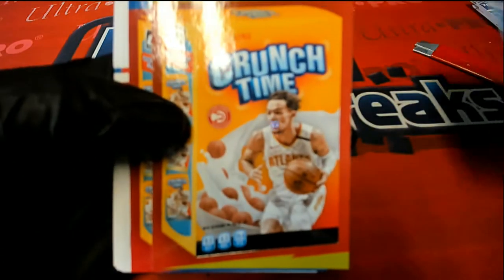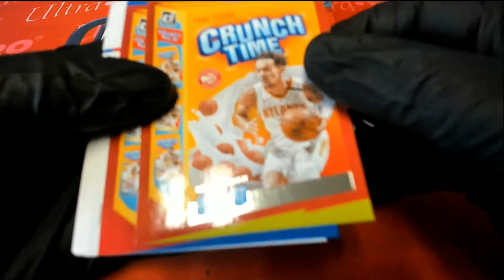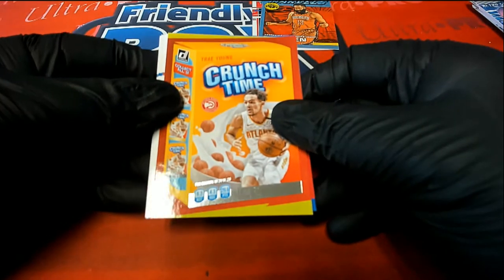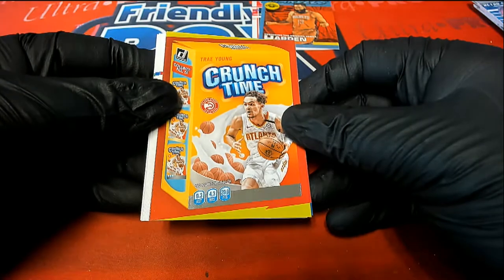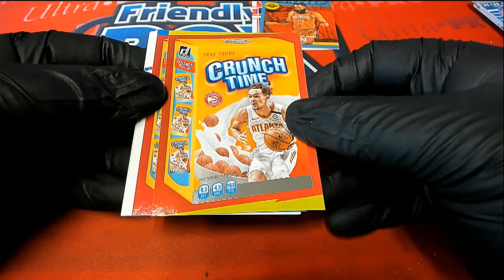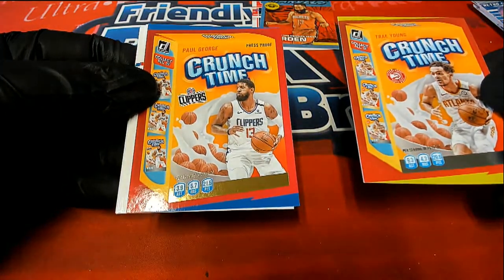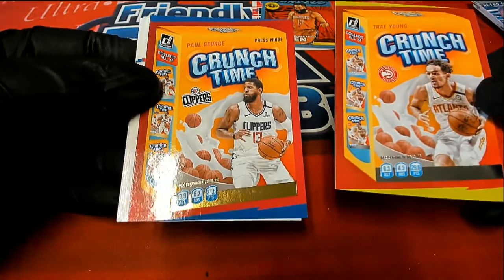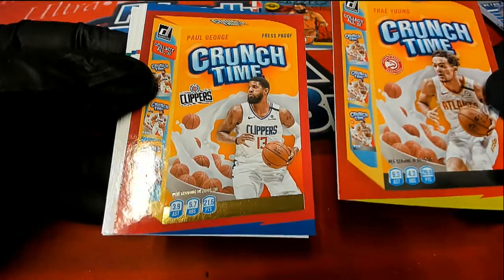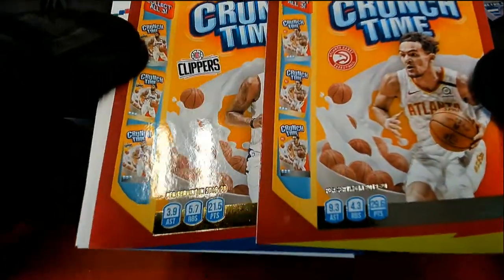Crunch time Trey Young — oh, all right! Crunch time, and you got another one behind it too. Nice crunch time Trey Young, Atlanta Hawks. And a press proof — this one's a press proof Paul George. It's a little more unique, and being a press proof it's got the gold. You can see the gold compared to the silver.